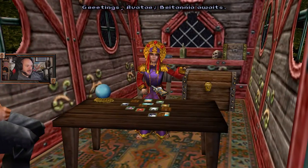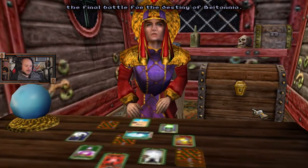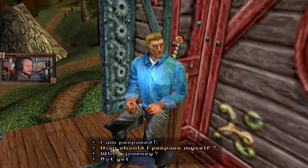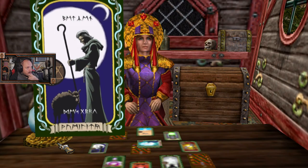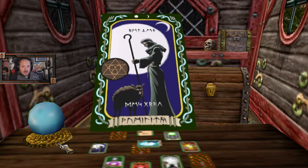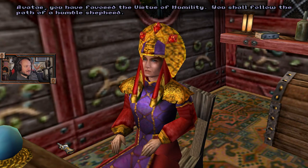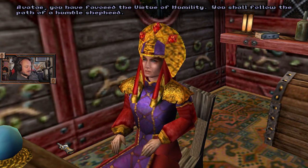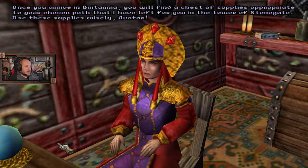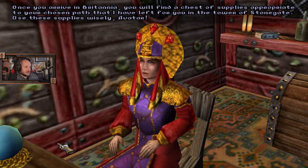I'm just going to get to Britannia and then have a look at a couple of things that we may have missed in the original playthrough. We went A with everything and we're a shepherd. So, humility. Avatar, you have favored the virtue of humility. You shall follow the path of a humble shepherd. Your skill with sheep shall be great. You'll find a chest of supplies appropriate to your chosen path that I have left for you in the tower of Stonegate.